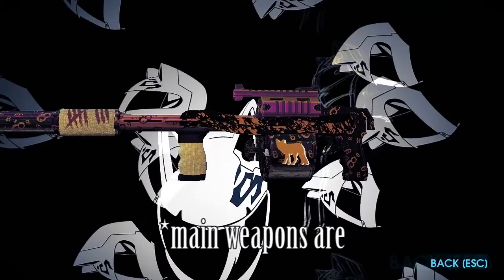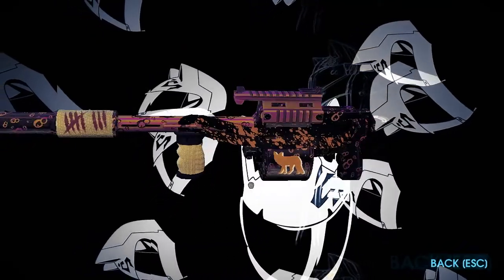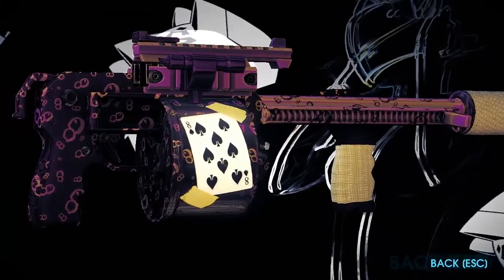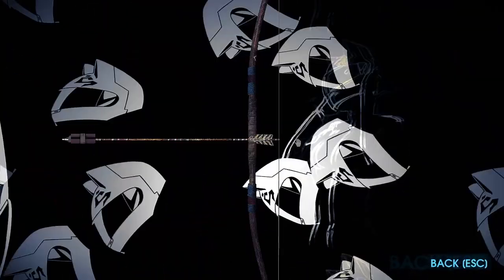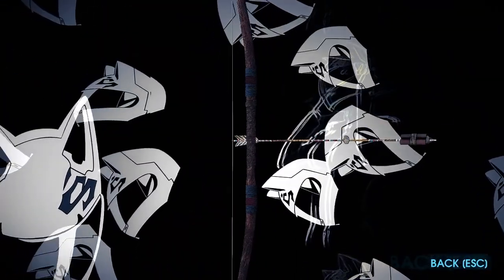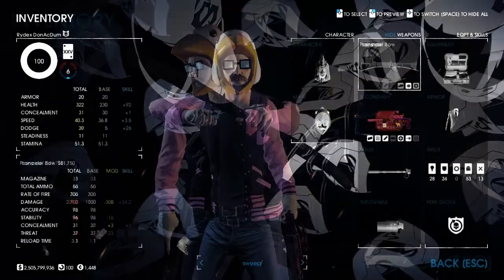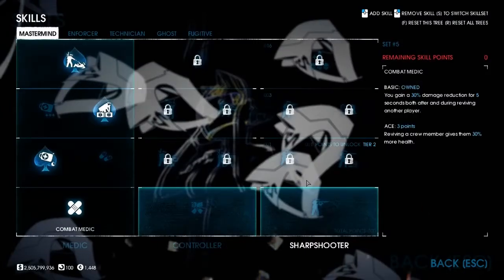This build's weapons are the Suppress Street Sweeper, Planes Rider Bow, and the Cavity 9mm.